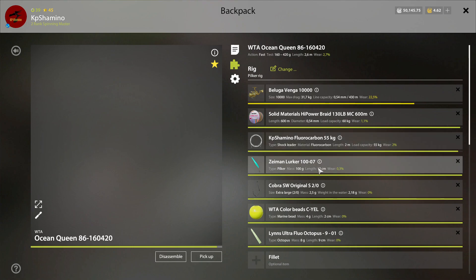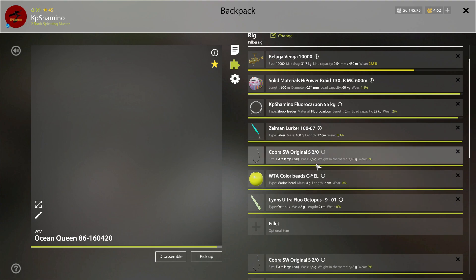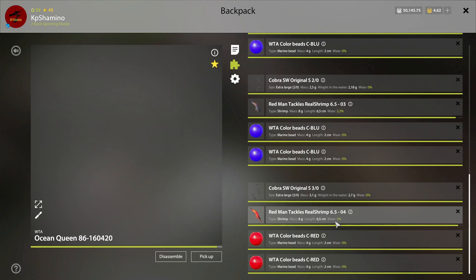I'm using the Lurker 100 grams — I still need to test if going heavier reduces bites. For the main hook I'm using the Cobra SW Original 20 with yellow beads and the Octopus 901. For the first extra drop shot: Cobra Original 20, Real Shrimp 03, two blue beads — same setup as number one. The last setup is the Cobra SW Original 30 with Real Shrimp red 04 and two red beads.